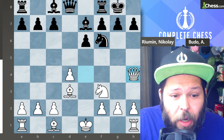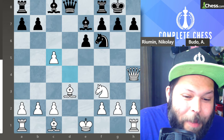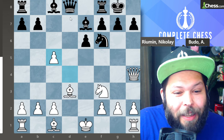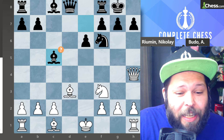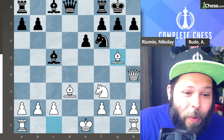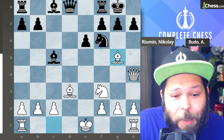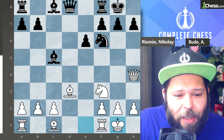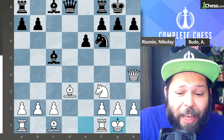Black goes for counterplay with pawn to c5 — definitely a good move. White goes ahead and plays d takes on c5, and then black makes a mistake with bishop takes on c5. The pin is going to be bad for them; maybe the computer suggests playing queen c7 here to keep options. Back to the game: after bishop takes on c5, white did not play the best move — you're supposed to play bishop to g5 to get into a very good position because of the pin. Notice that since the bishop is gone, you don't want to play h6, as white would just take the knight. White instead makes the sensible move of castling.